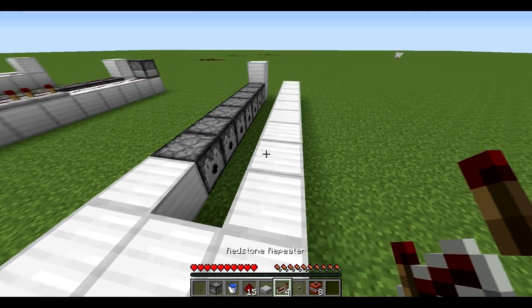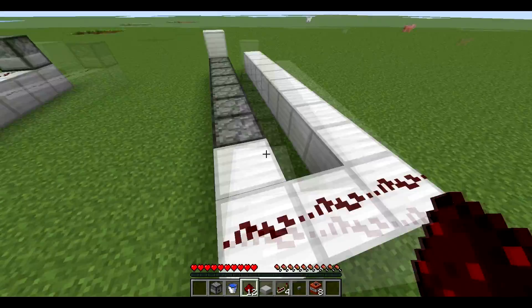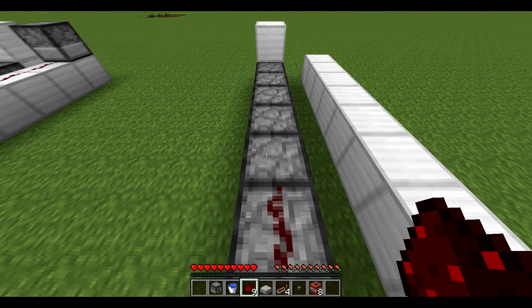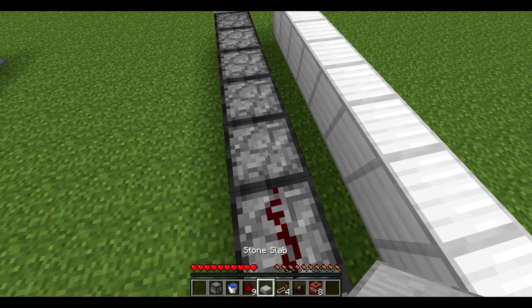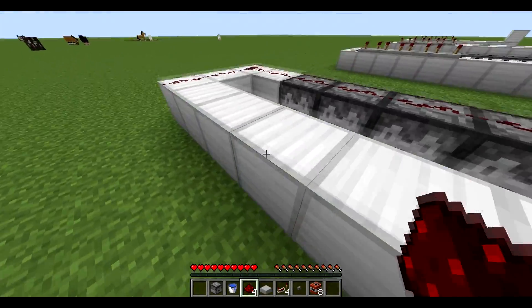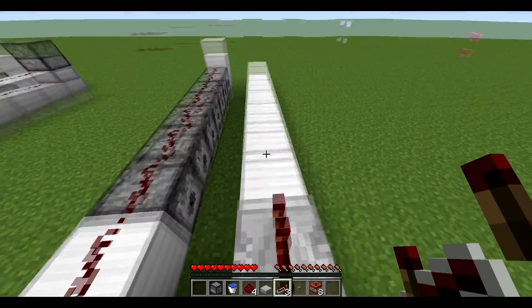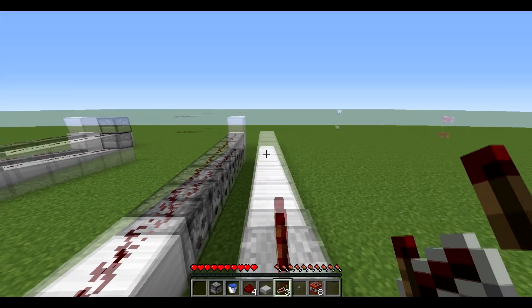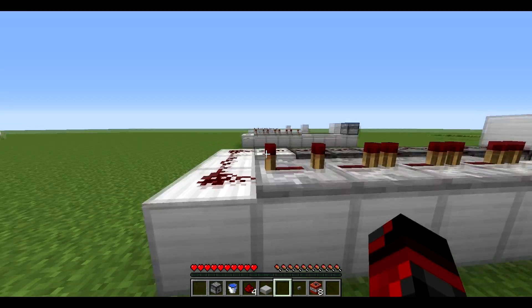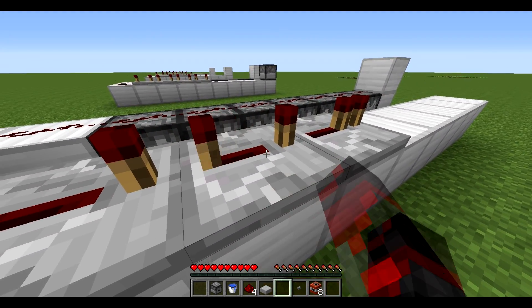Now we're going to put the redstone on. Just put three at the back. Then on the left side with the dispensers, you want to put them over the top. To do this, you need to hold shift and right click on top of the dispensers, because if you don't hold shift you're just going to open the dispenser. So remember to hold shift over the top of the dispenser and then place the redstone. Then over here you want to sort out your redstone repeaters — place all four of them in a line facing forwards, the long way of the cannon, otherwise it won't work. You need to click all of them until the little notch thingy goes to the back — all the way to the back.